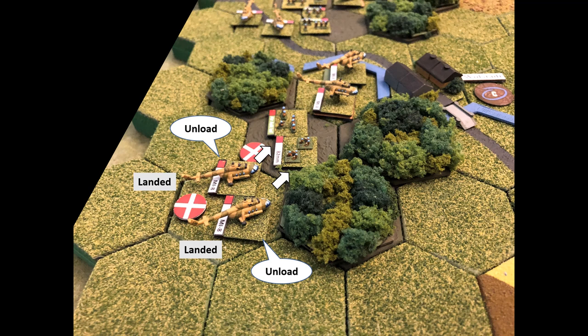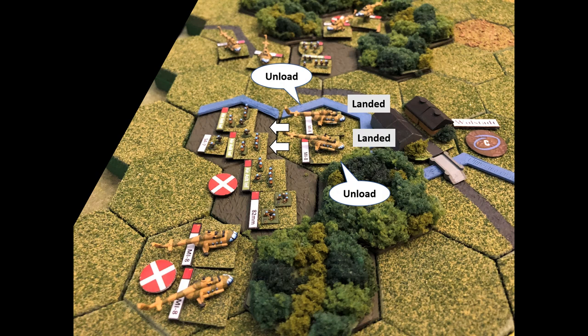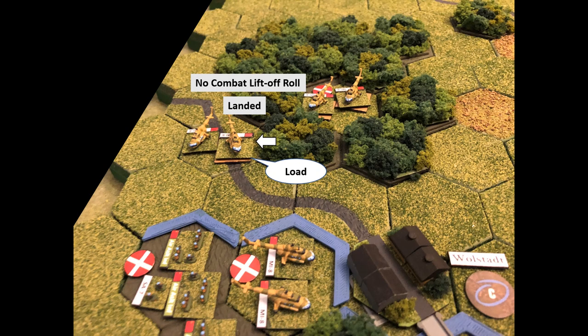Two helicopters landed and unloaded into the woods — one mortar and one infantry. Another helicopter loaded infantry from an adjacent hex, forfeiting its combat liftoff. A stack of Mi-8s also unloads their infantry, once again loaded up with no combat liftoff. This was actually a mistake by my opponent — it takes longer this way, and if he had spread his helicopters out he would have been much more mobile. Definitely recommend playing tactically as the rules intend.